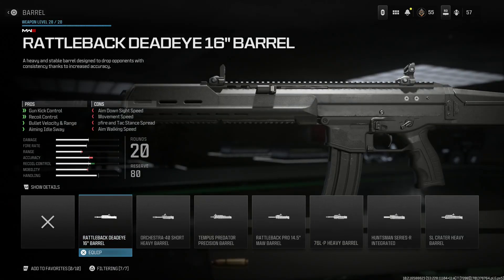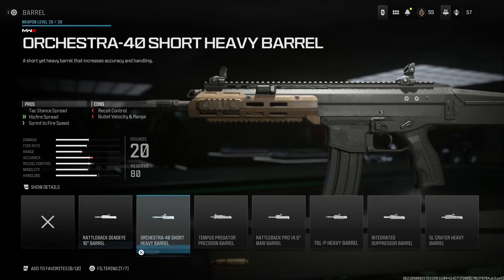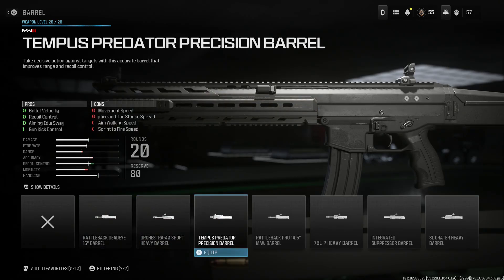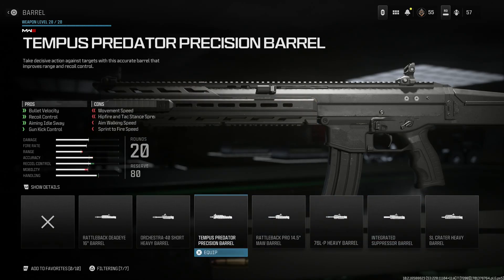Now the handguard. The base ACR 450 Bushmaster would look something like this. This is the ACR — Adaptive Combat Rifle — and you can obviously swap out handguards and barrels; that's what this weapon was designed for, which is really cool. They've included here an LVOA-style handguard for this barrel. This is going to be the Tempest Predator Precision Barrel, available on a few ACR variants in-game. For this specific weapon — the Sidewinder — this barrel is going to have different stats, covering bullet velocity, recoil control, aiming idle stability, and gun kick.